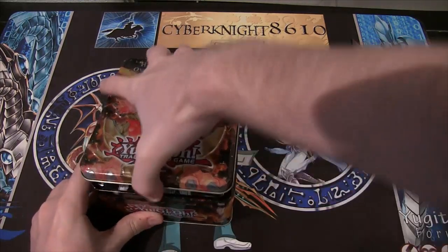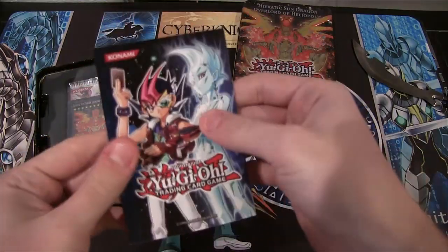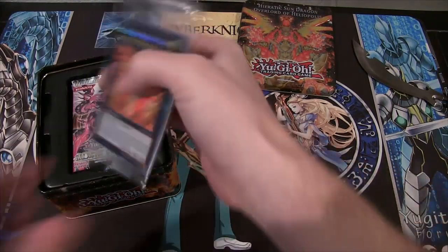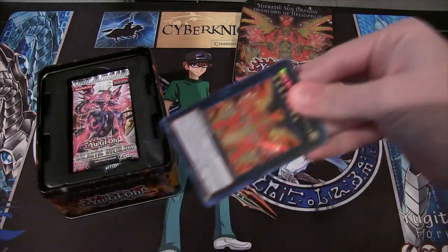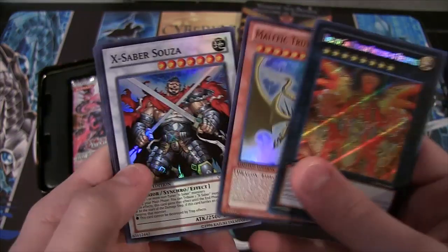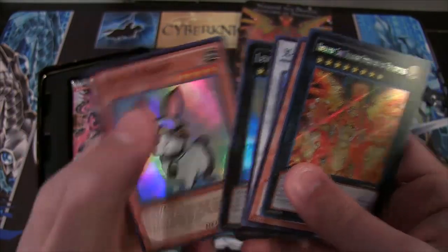All right, there we go. It was kind of bent where it didn't want to come off there. We have our little guide or advertisement, the plastic thing, and the promo pack. Trying to remember what promos are actually in this. Of course there's Heliopolis, then there's Malefic Truth Dragon, Egg Saber Souza, Levere the Sea Dragon, and Rescue Rabbit.